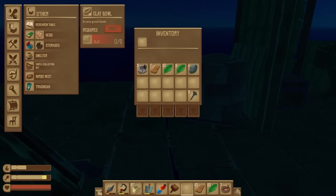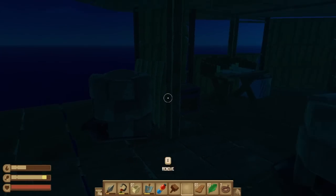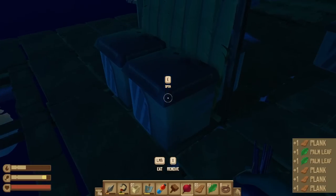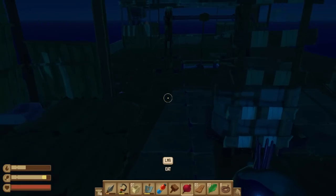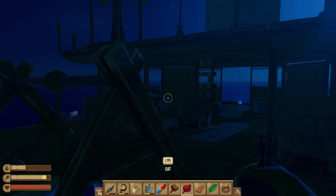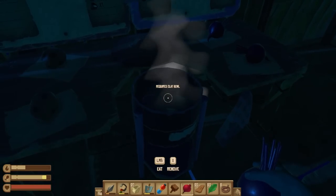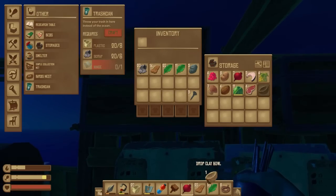How does one make the bin? Trash can: scrap and a hinge. Should we make that? I've got like six hinges on me and I've been using them to make chests. Could I get just one hinge? Make a trash can — once I catch my next fish I'm gonna have to keep on top of making this soup.